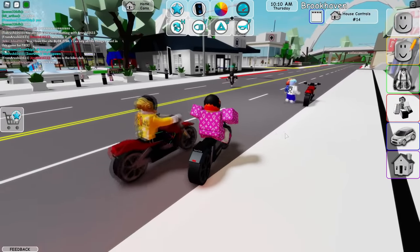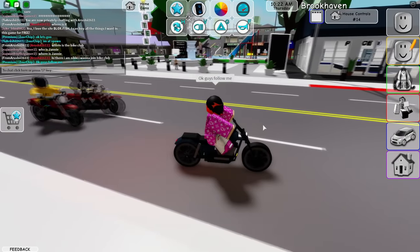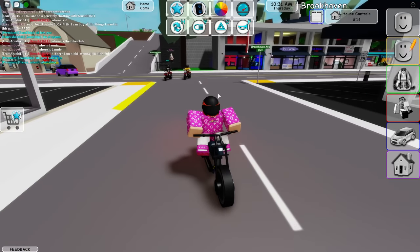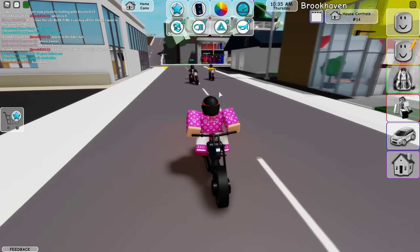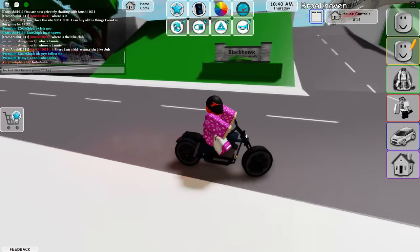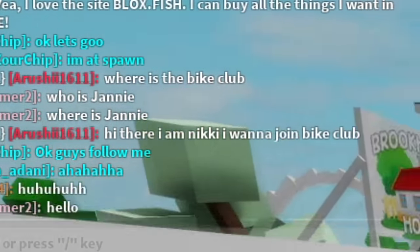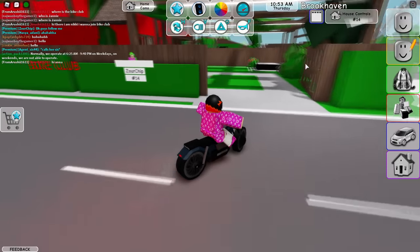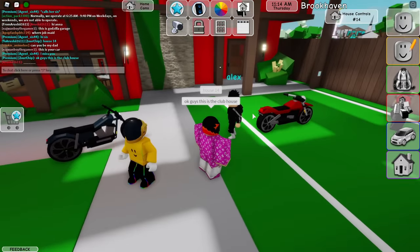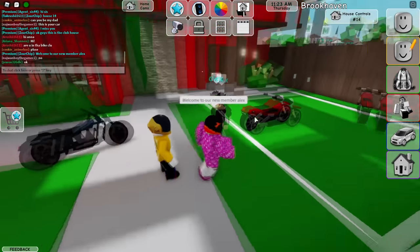So I'm just waiting for these guys to spawn in bikes so they can join our gang. He's putting on his helmet now. Okay guys, follow me. Let's go. Now we got some members here, holy cow. This is so awesome. So I think I'm going to be riding up to my club and let this person know where the club is at. Okay guys, this is the clubhouse — this is it. Welcome to our new member, Alex.